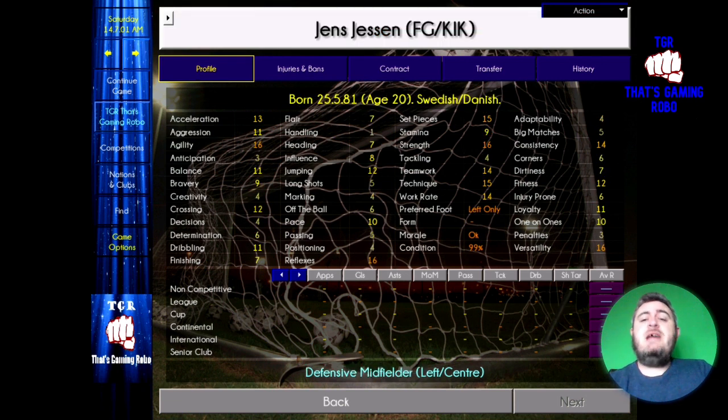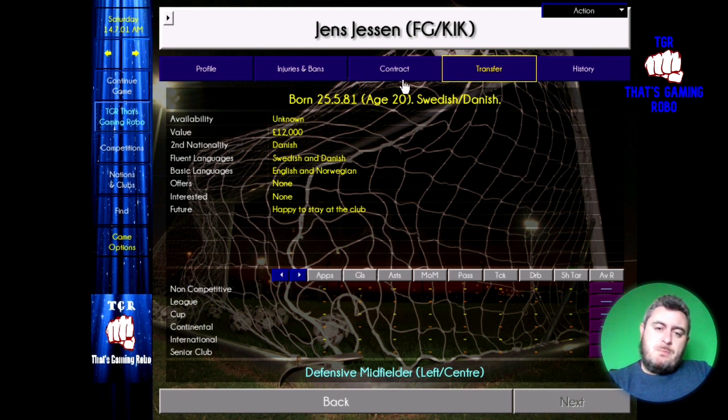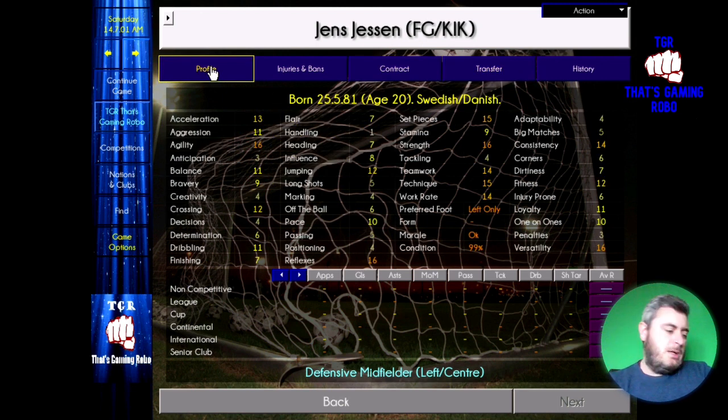Let's have a look at the midfielders. Jens Yesen is 20 years old and has dual nationality — he can be part of the Swedish team or the Danish team. I personally would be trying to nab him for Denmark, because he'll fill that massive void in the defensive midfield role. His value is only £12,000 and he's getting paid £150 a week. His potential ability is 186 — this guy can turn into the next Roy Keane or Patrick Vieira, and can be one of the best defensive midfielders on the game.